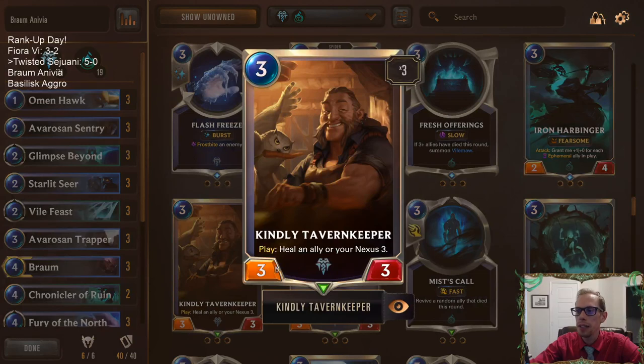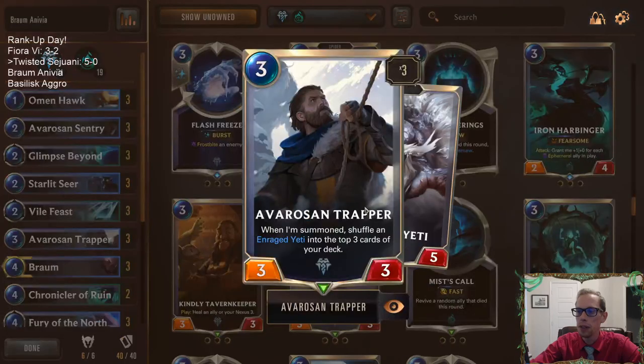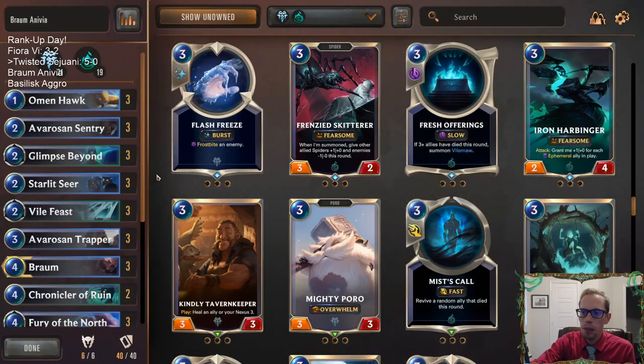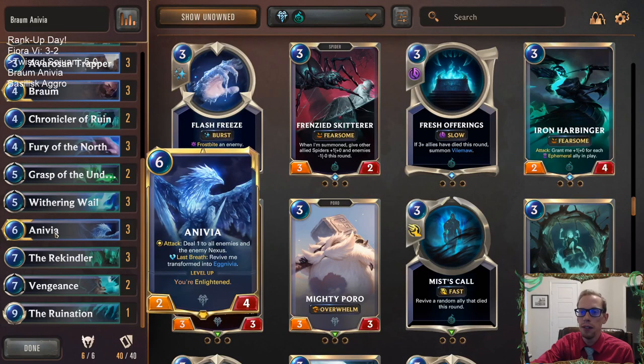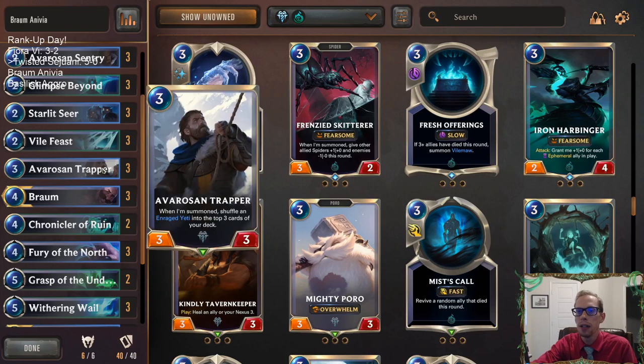A lot of people are playing Kindly Tavern Keepers and I just don't really like this card. I don't feel like healing your Nexus 3 is really worth it — that's all you get with a 3-3. So instead we're going Avaro's and Trapper, because Avaro's and Trapper will let us draw an Enraged Yeti, which is awesome at double-spelling. This gives us a 1-mana 5-5 we can play on turn 5 or 6, plus play other things — like turn 5 play a 5-5 plus a Braum, or turn 7 a 5-5 plus Anivia.